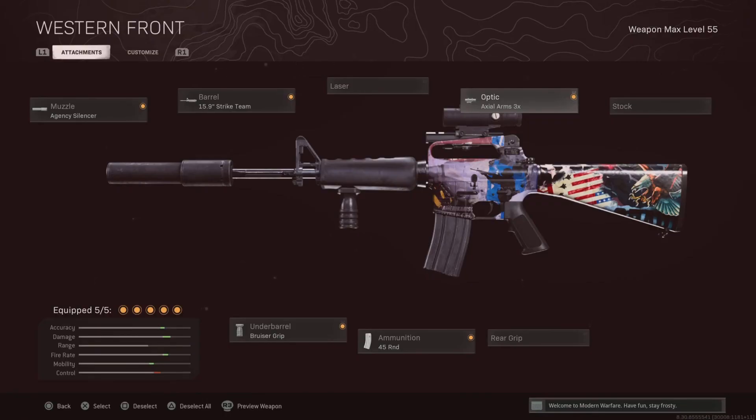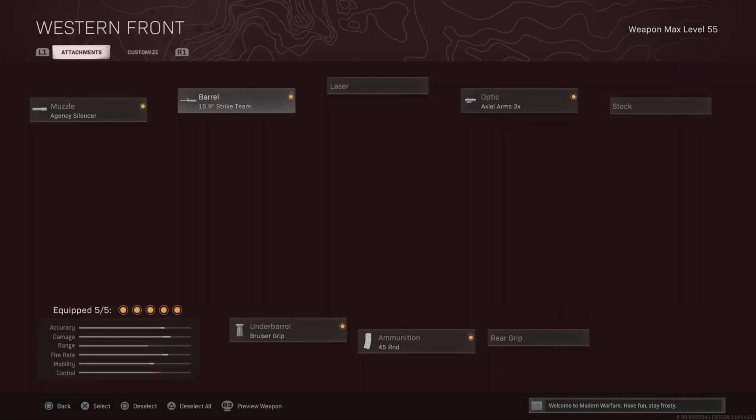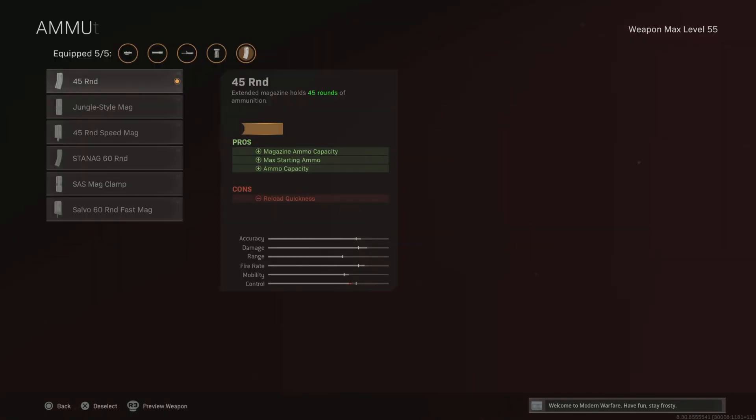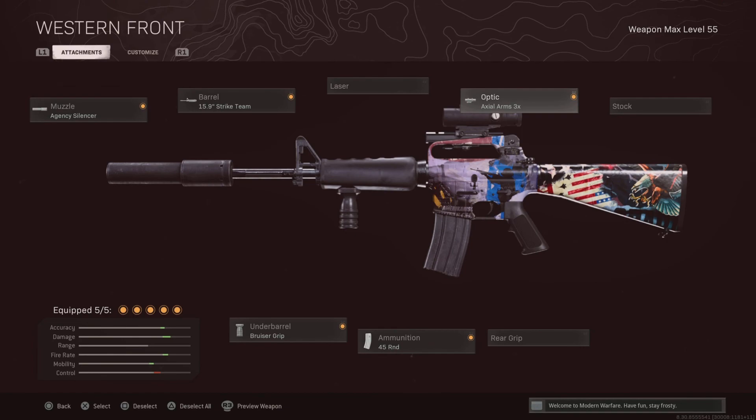Alright, hope you guys enjoyed the gameplay. So here's my M16 class setup that I was using: I got the Agency Suppressor, the Strike Team Barrel, the Bruiser Grip, the 45 Round Mag, and the 3x Optic. Yeah, this class setup rips and I hope you guys enjoyed the video. I'll see you guys in the next one. Peace!